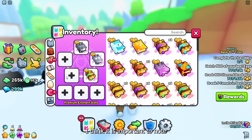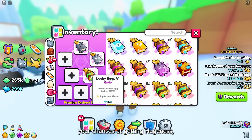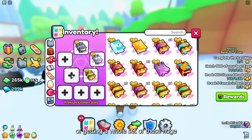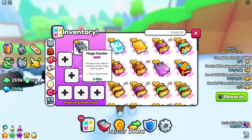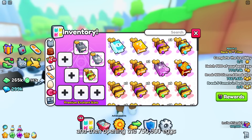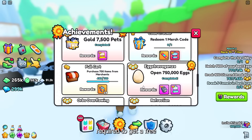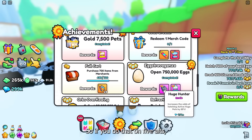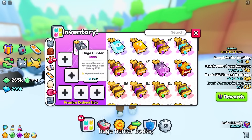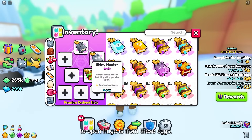It is important to note that the lucky egg book does not increase your chances at getting huges. A good free-to-play method of getting a full set of huge hunter books would be leveling up alternate accounts and opening the 750,000 eggs required to get a free book. If you do that on five alts you can get five huge hunter books, giving you the best odds possible.